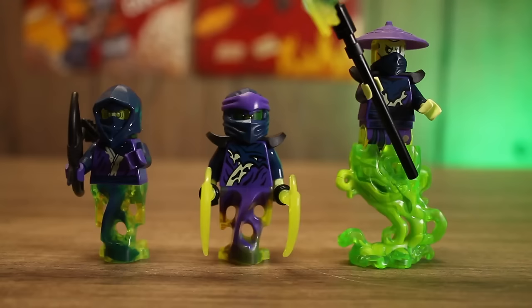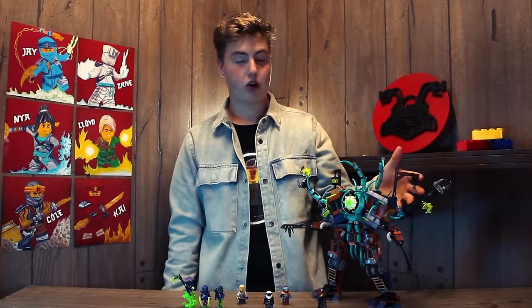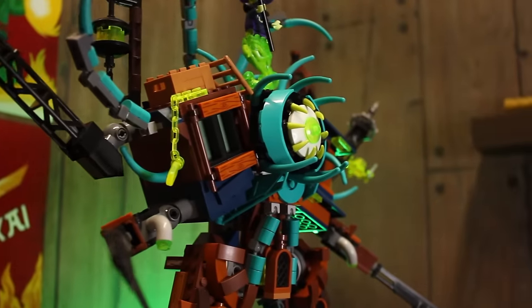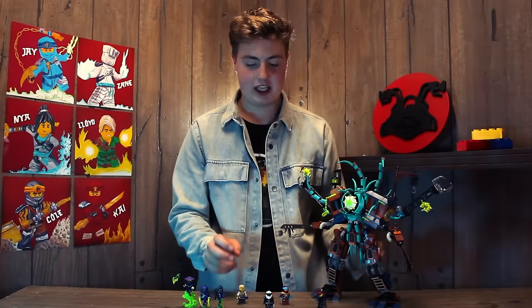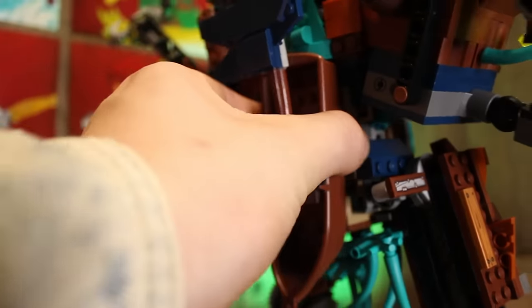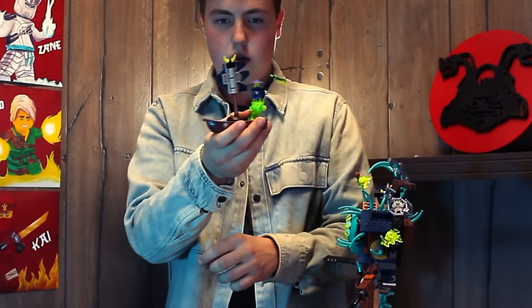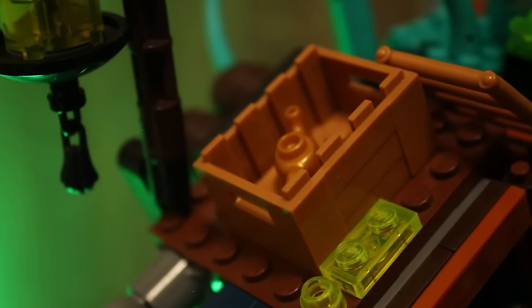So guys, here we have it: three ghost villains, four ninja heroes, and a huge disgusting creepy Preeminent MOC. It was a ton of fun to make. This thing has a ton of tentacles coming out in all directions, two huge feet, and the two top arms have pinchers. You can stick a void in one, there's a feature on the back where you can pull a little sailboat off, and up top there's a little box with the Teapot of Tyrahn in it. Thank you guys so much for watching — hope you have a great October and a happy Halloween!